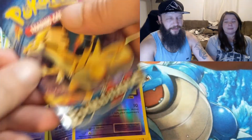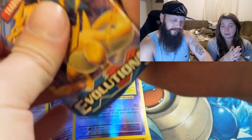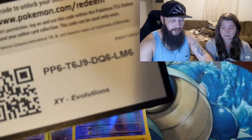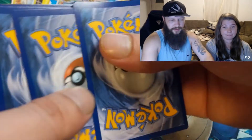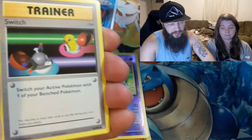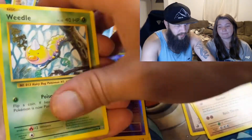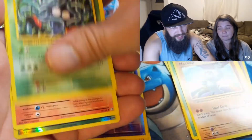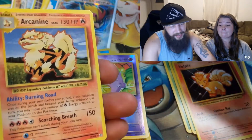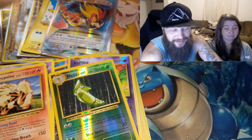The last pack for the right-hand side. Let's get into this — what do we think, team? Switch, Nidorino, Onyx, Weedle, Machop, Tangela, Vulpix, Metapod, and then Arcanine. It is not the Charizard. It's not.